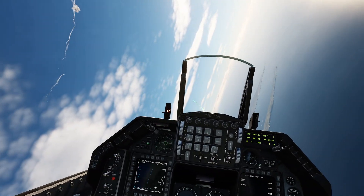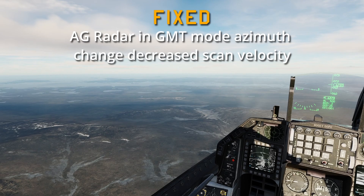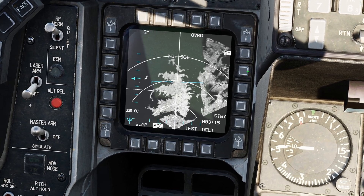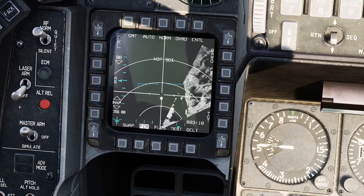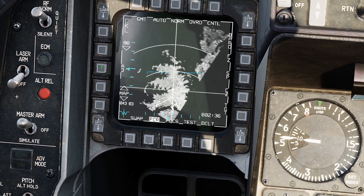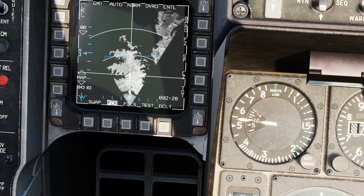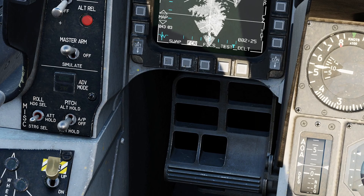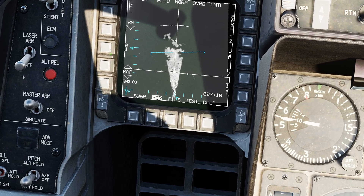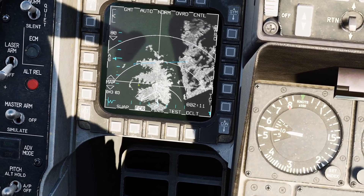Air-to-ground radar in ground moving target mode: azimuth change now decreases scan velocity. Switching to GMT mode, there's already a ground moving target visible. Changing the azimuth — faster, slower — that looks like what they mean by that fix.